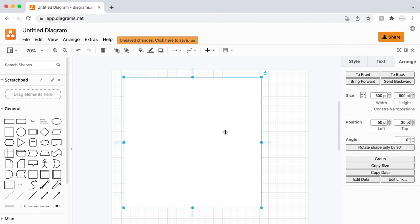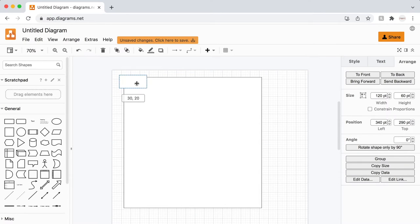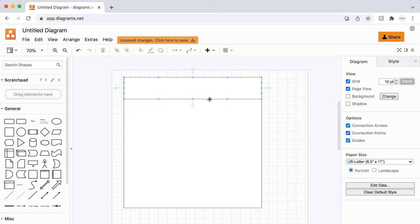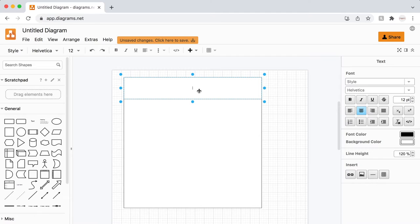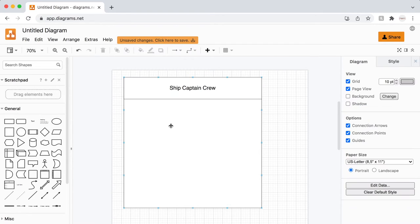I'm going to design this interface using a series of stack panes stacked on top of each other. At the top I'll have one stack pane about 100 pixels tall and the full width. This top header pane will just have the title - Ship Captain Crew - with the font bumped up to about size 24.